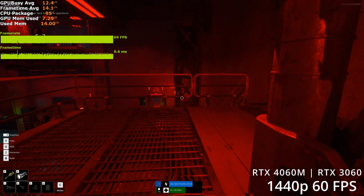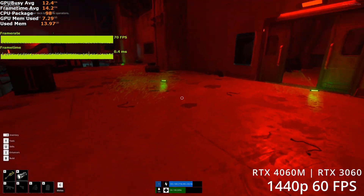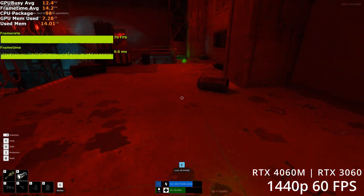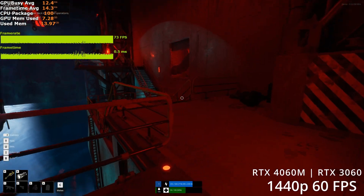With the FSR 3 frame generation mod, you can use it on the RTX 3060 and you should be able to get closer to 80-85 FPS if you're on a desktop PC.